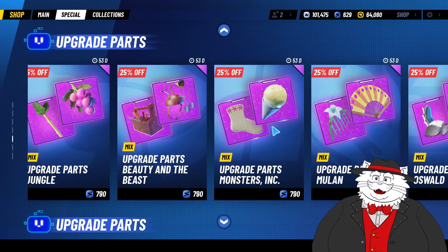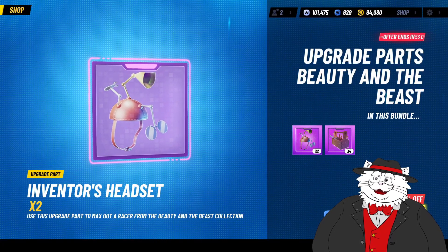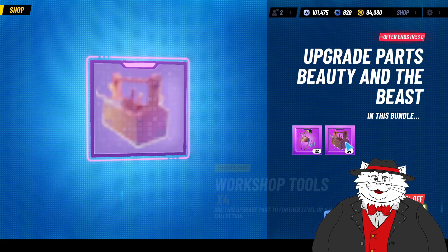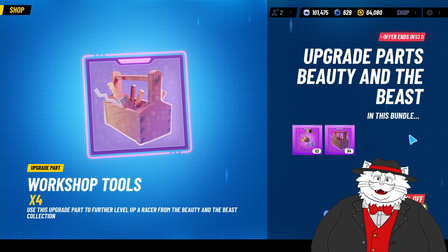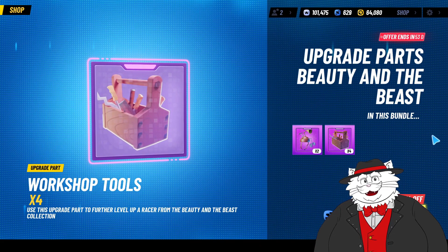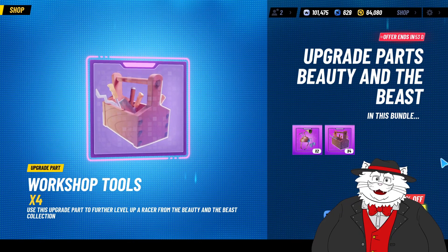So what do you get in these upgrade bundles? If you look inside, you basically get two level 45 plus materials and you get four level 35 plus materials. These materials are really good — they're very rare, hard to get.